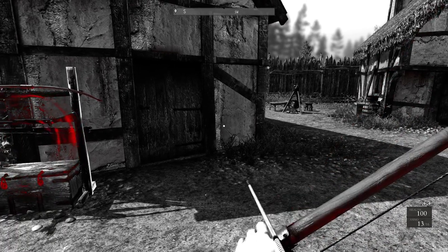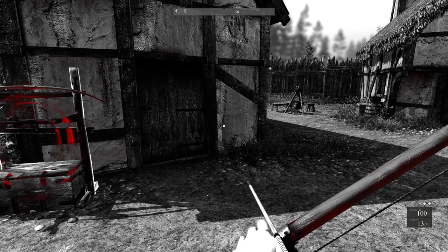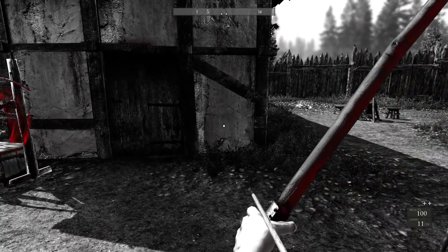It has to do with the angle at which arrows hit a surface. It actually affects whether they stick in or not, which I never noticed before. So if you shoot an arrow straight at a surface, it almost always sticks in, just as you'd expect.